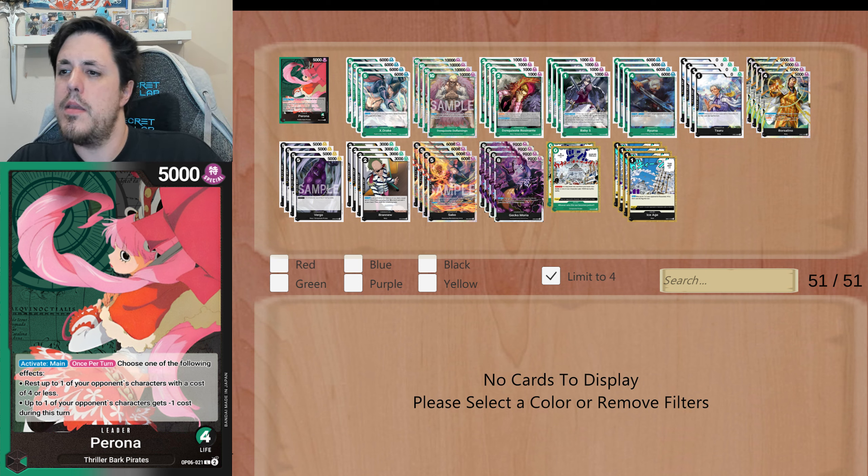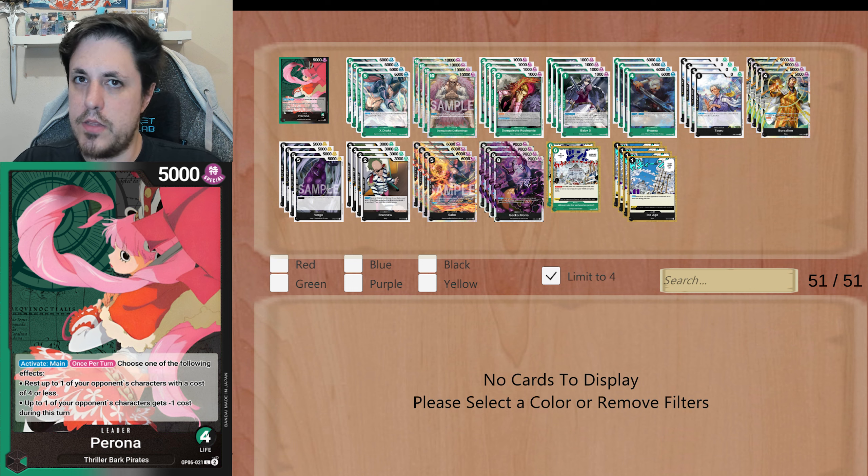It's a really interesting leader because you have the ability to choose between two abilities to perform every turn. It's a bi-color green and black, so you're gonna have a really solid combo cast from those colors. 5k leader as most leaders right now, and then the activate main once per turn — you can choose from the following: you rest up to one of your opponent's characters with a cost of 4 or less, which in my opinion is broken. Every turn you have the ability to rest one character of 4 or less for free. The ability to have that means you can control the table so well — it's just insane.